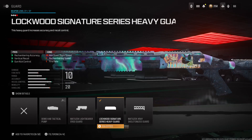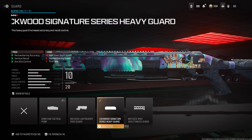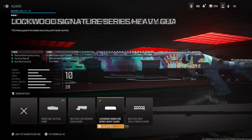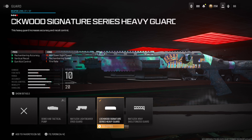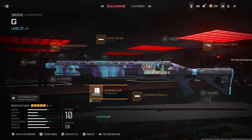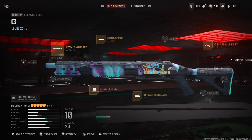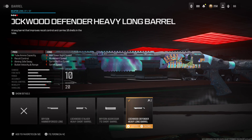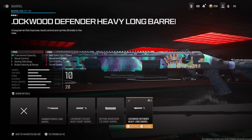For the guard, put on the Lockwood Heavy Guard. For the ammunition, go with the 12 Gauge Slugs. For the barrel, choose the Lockwood Heavy Long Barrel.